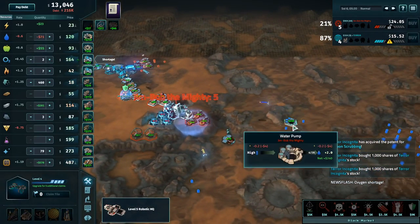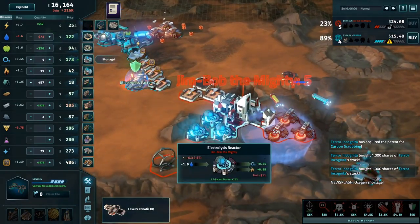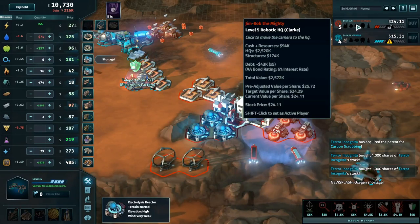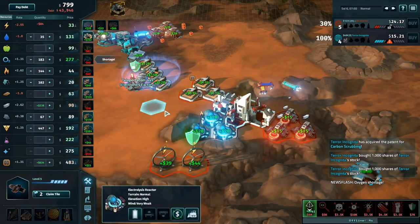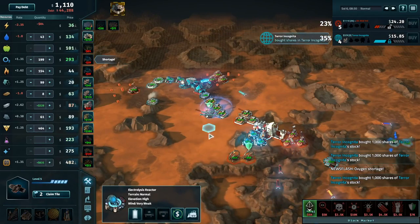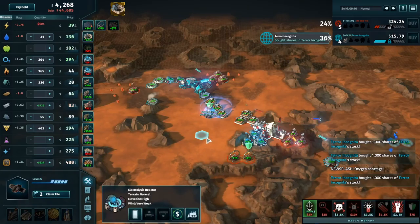Jim's water claims have finally run out; his electrolysis reactors are turned on but are losing him 10 dollars a second — he's going to run out of his water supply soon. The black market is open for business — he's buying into oxygen.